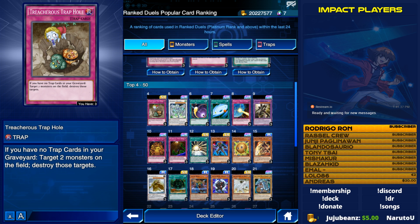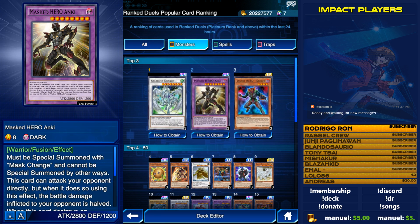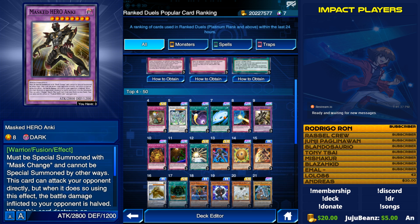Treacherous Trap Hole needs to go. Now let's move on to the monsters. We have Masked HERO Anki with Mask Change. What's interesting about the rankings is Mask Change is at position 12 and Anki is at position 9, which doesn't really add up since it takes a Mask Change to make an Anki. Theoretically they should always be used the same amount of times, or Mask Change would be used more often since it can sometimes be negated.